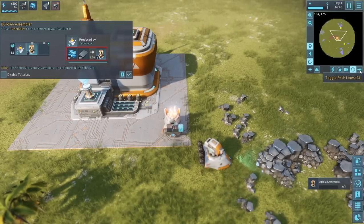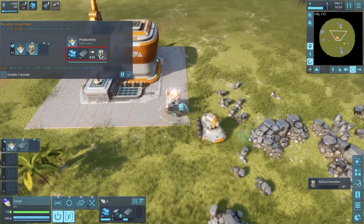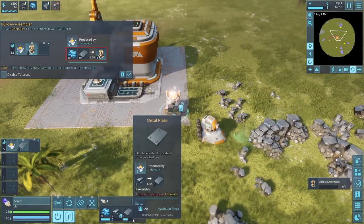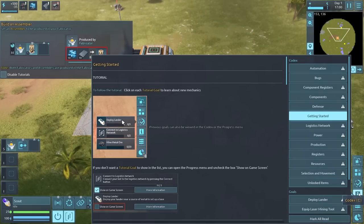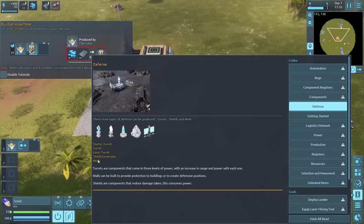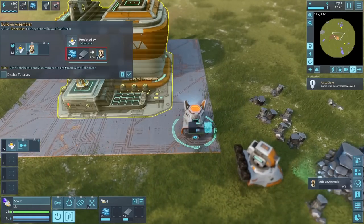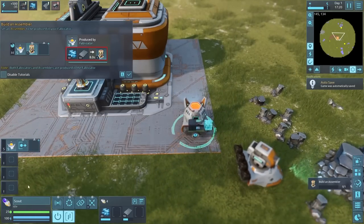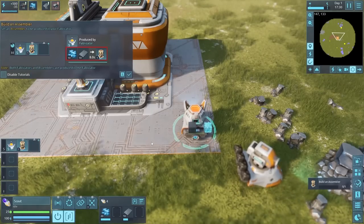The codex covers power production, registers (likely filters), and defense options including starter turrets, laser turrets, shield generators, and walls — nice to have those defense options. We finish making our last plate and can now build the medium assembler. We place it at the base, and the miner will keep on mining while we wait. Elaine advises expanding the base with a few more buildings and mobile units before creating the uplink.